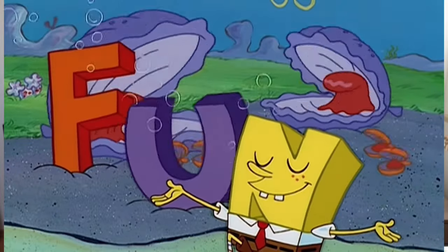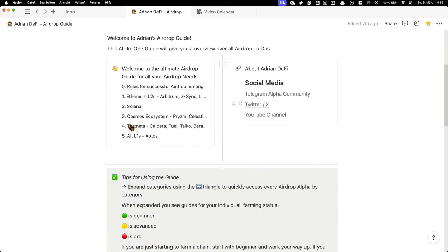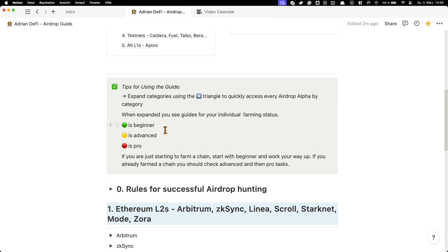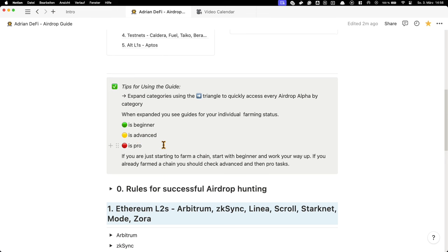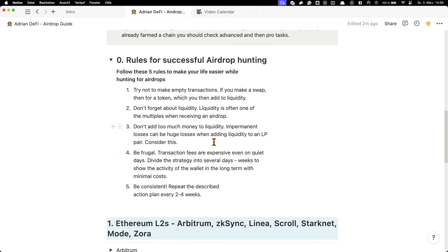Now comes the fun part — you can start farming these airdrops. Just engage with the projects, participate actively, and your efforts will most likely be rewarded. I'll link my free Notion airdrop guide below, where you can find step-by-step guides and tutorials on what to do for airdrop farms. The guide has different categories: green is for beginners, yellow for advanced, and red is for pros. I've also highlighted the most important rules for successful airdrop hunting, so you should definitely check those out.